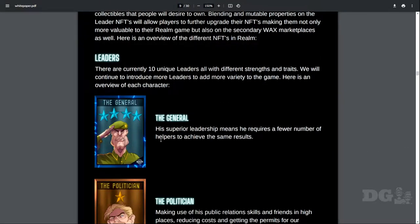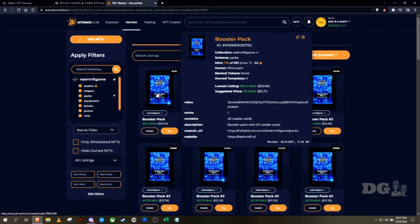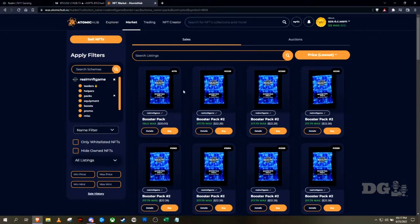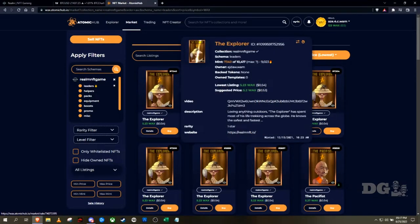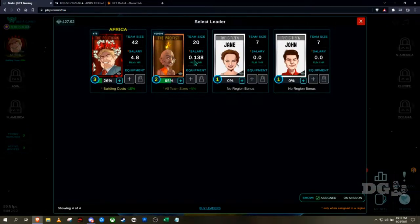You can buy leader packs — they're all on Atomic Hub for different costs. A pack comes with 20 leaders; the lowest listing price is around 20 bucks. Most leaders individually are at least 50 cents for one-stars, which is your starter. Keep in mind the salary is going to be really low. A one-star earns 0.1 to 0.138 RLM per hour, whereas a five-star earns 4.8 per hour at level three.